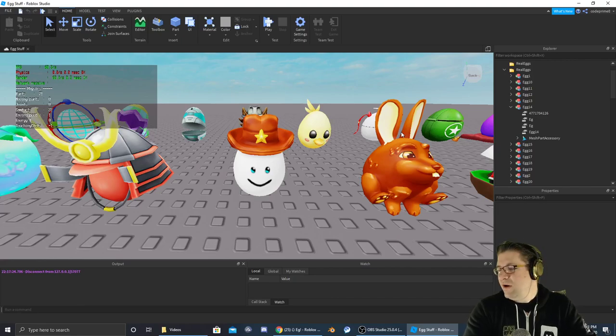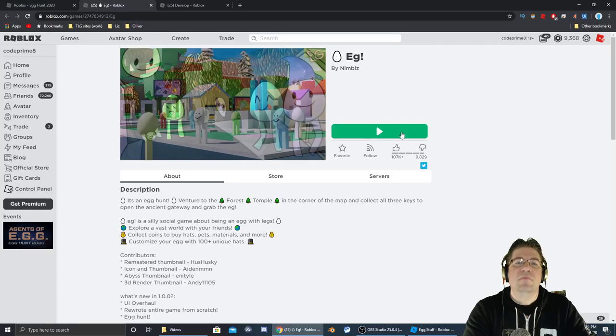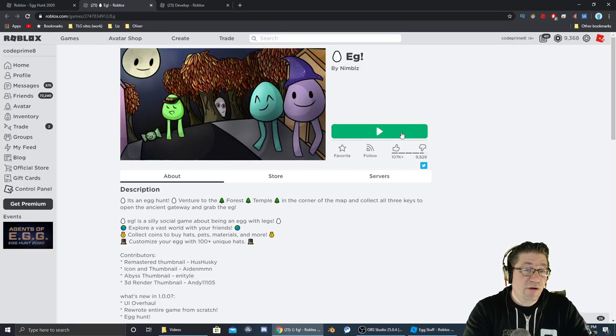Good evening, everyone. My name is Heath Haskins, Code Primate, and the next egg we're going after in the Easter Egg Hunt 2020 is going to be the Egg — EG, or the Egg. We can find that game over here. The link to the game will be down in the description below, so just follow the link, go straight into the game. Let's go find it.